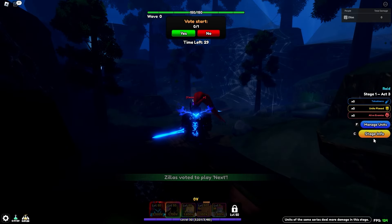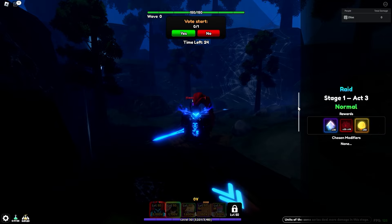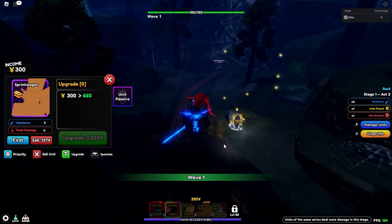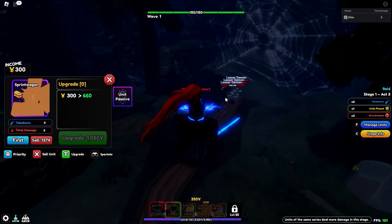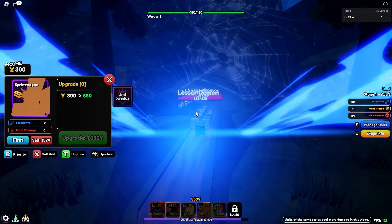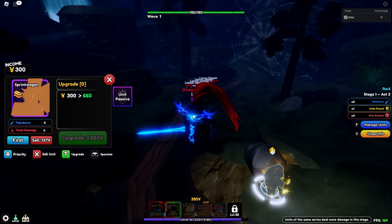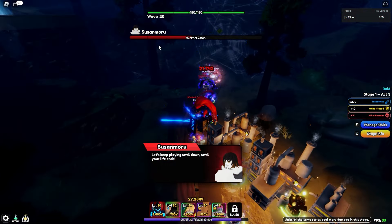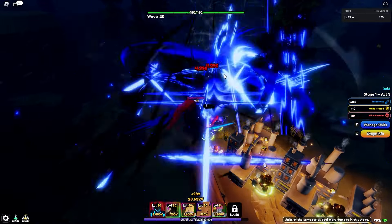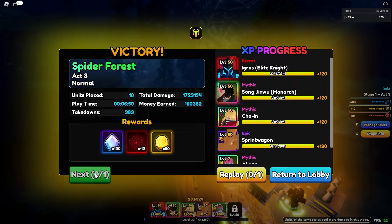On to the next act — Act 3 gives 35 to 45 red webs, which is fantastic. The base enemy HP is only 300, which is way too easy. Susan Moru got absolutely destroyed, didn't even last five seconds. We got 42 spider webs — I'll take that gladly.